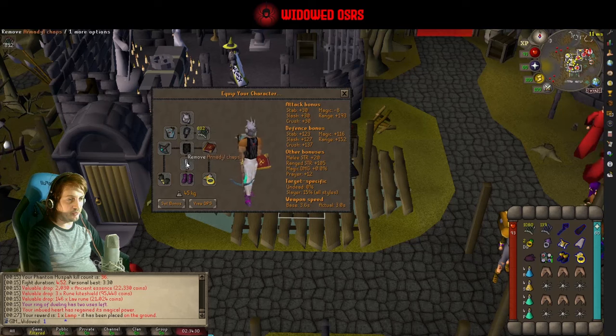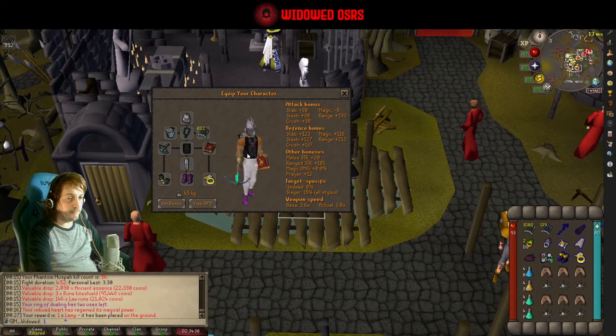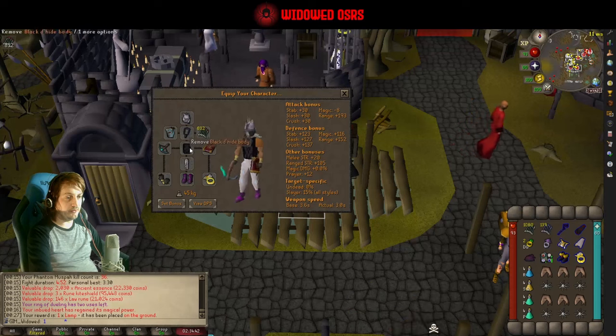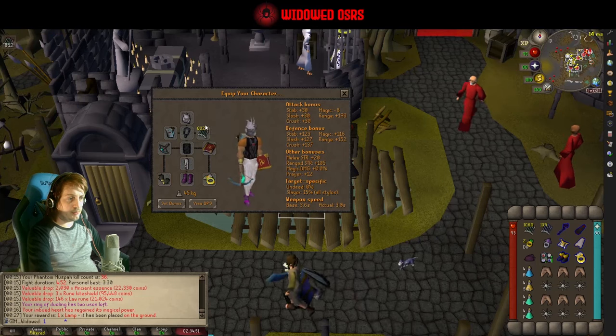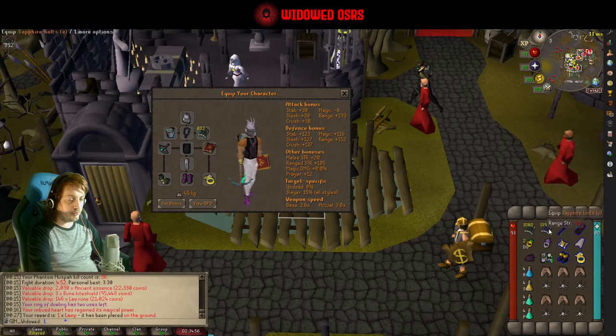So this is what we're going with. We've got our best range gear — I've got crystal pieces but there's no real point using them without the buff. We need a crossbow for the Phantom Muspah, so whatever your best crossbow is, plus range gear. Non-degradable stuff if you've got it — blessed is fine, I don't have a blessed body. Glitter archer's ring, barrows gloves, an unholy book. Ruby bolts E — very important. And sapphire bolts E — also very important.